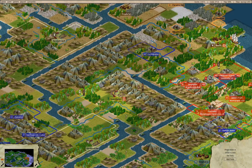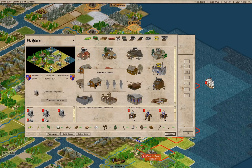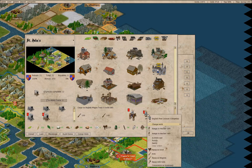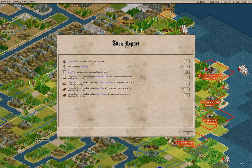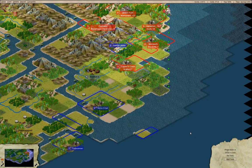Moving along. There's another man-o-war. We have a wagon train and a new colonist in St. John's. What are we going to do with the muskets? That's because that's what we actually need for defense, so we can equip as a Dragoon. James Fort has a printing press — good.